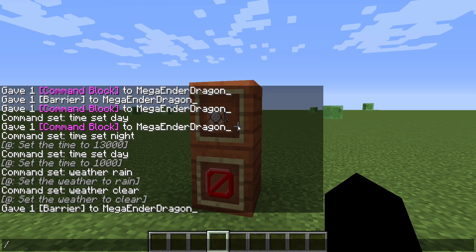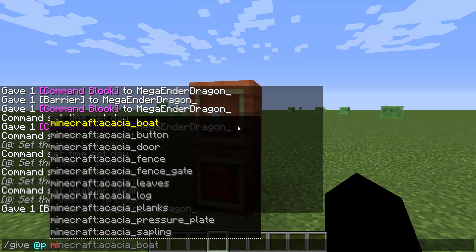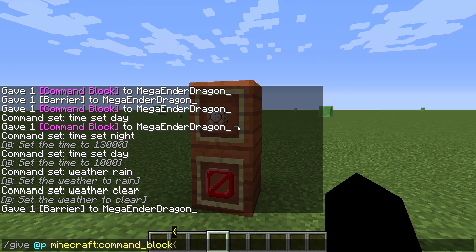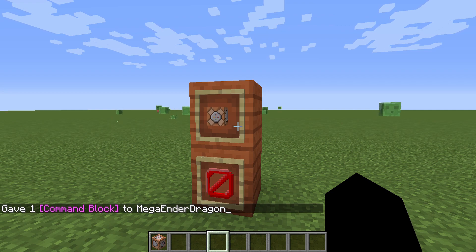The first block is the command block. To get it you will need to write: give @p minecraft:command_block. I'll give you five seconds so you can write the command down. As you can see, we've got a command block.